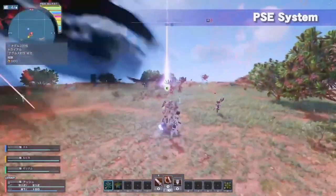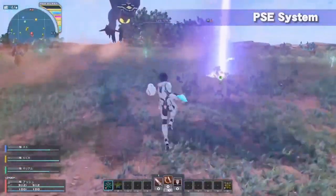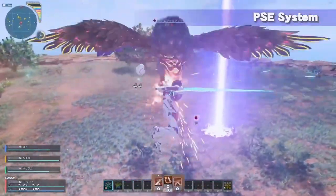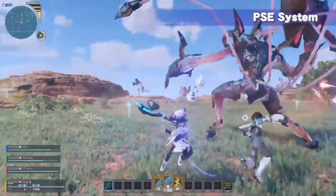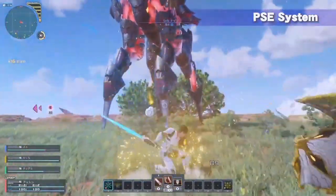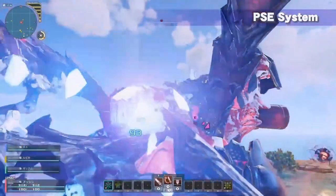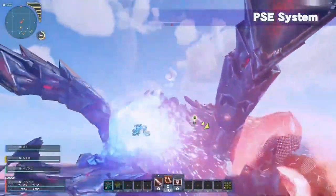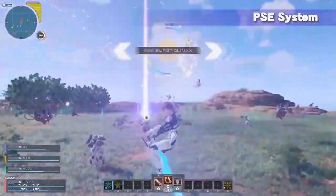Photon Sensitive Effect, otherwise known as PSE, is a system where your gauge will fill up as you eliminate enemies and will boost the possibility of encountering rare enemies. When a burst occurs as the gauge is at max, a large number of enemies appear, including a guaranteed chance of encountering different rare enemies.